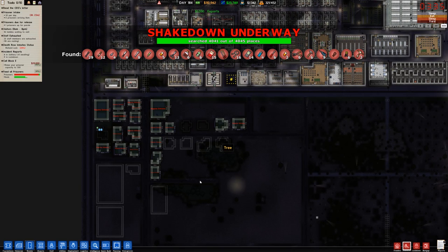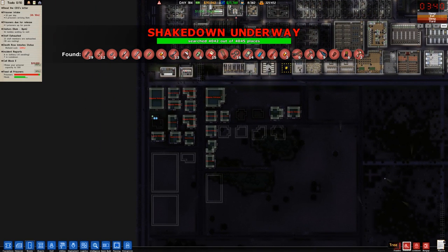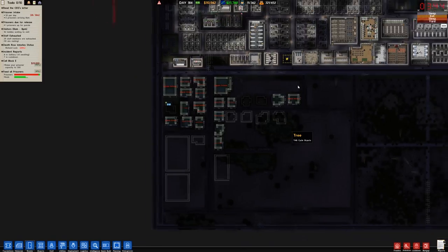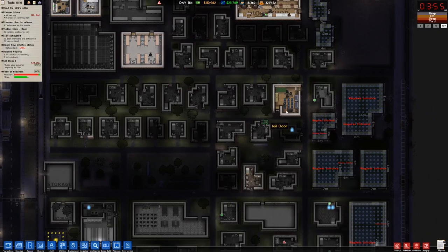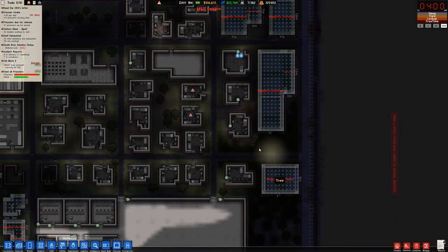That's another thing that's making this take a long time to build — there's a lot of building to do, but then you have to stop and manage the prison too. Because it's not just an architect — it's management as well.